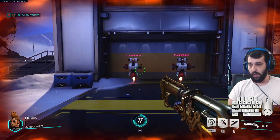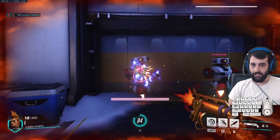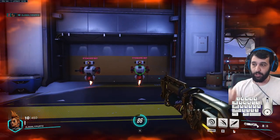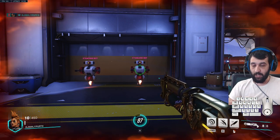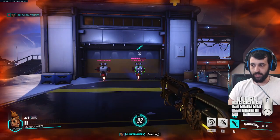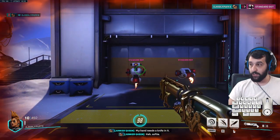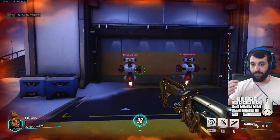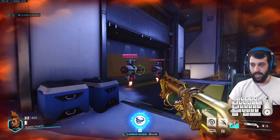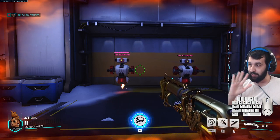Now going over each ability's wound damage — starting with the Scattergun: there is none, no wound at any point. Gracie: if you land the impact, you do 30 wound over three seconds which gives 60 health — that's 10 damage per second and 20 healing per second. The returning throw and melee both do 15 wound damage, or 30 healing, so 10 healing per second.